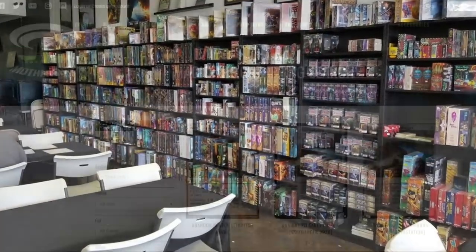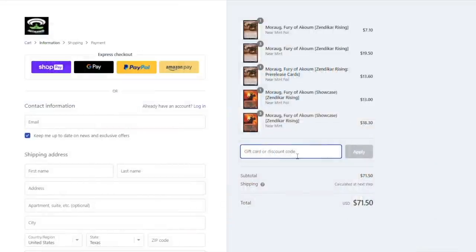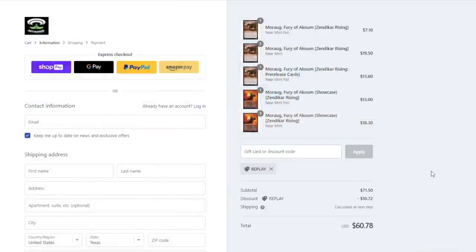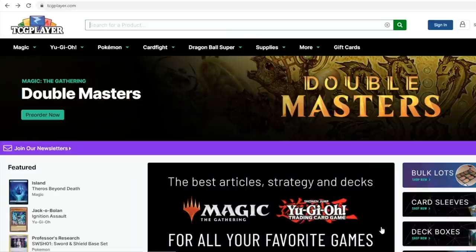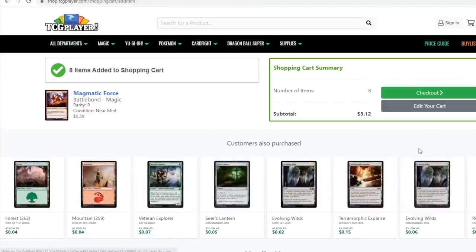Hey guys, next time you purchase cards, if you want to support me and my LGS, be sure to check out MothershipATX.com and use the promo code REPLAY to save 15% on your next order. If you can't find what you're looking for, you can use the TCG Affiliate Player link. All links are in the description below.